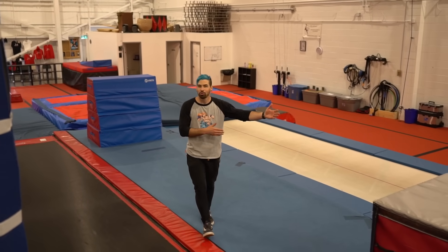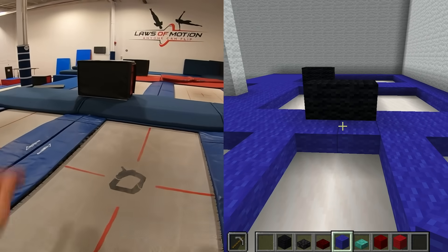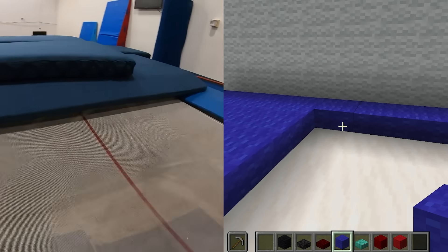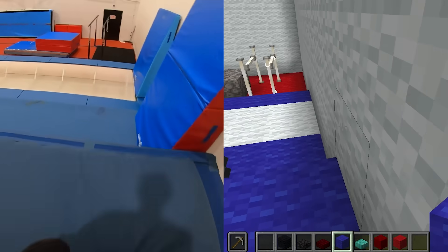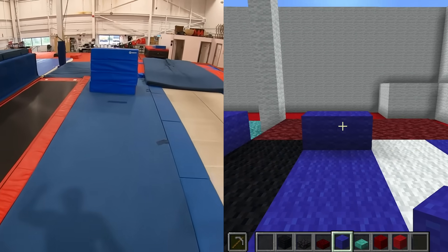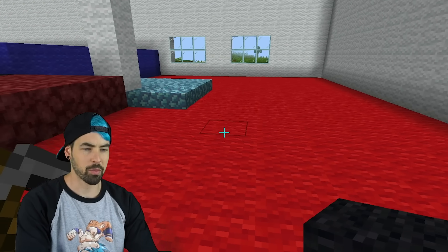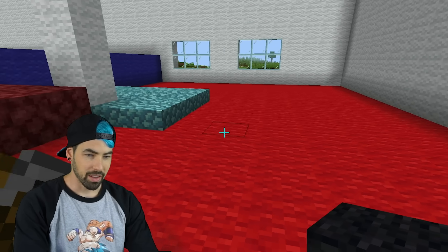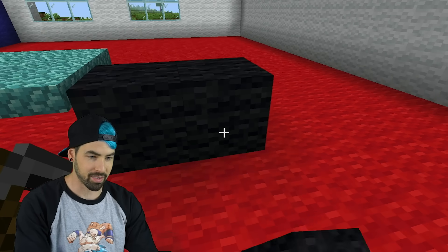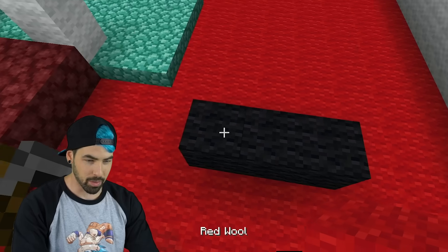So obviously I did a little more tricks there than I did in Minecraft, but I didn't just want to jump over them - that's boring. For the last one, let's do something a little more exciting, a little different. Let's do a cool window to jump through, that would be fun in person, so let's build it like this and maybe have the red blocks that I'm going to stand up.